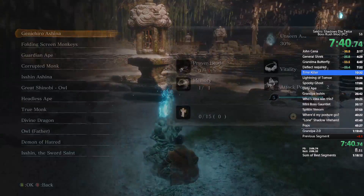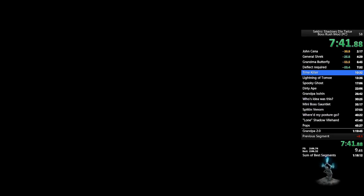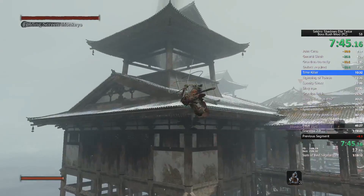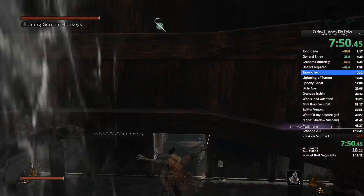There's a very specific strategy for the Folding Screen Monkeys. I've explained it as best I can in my run notes on the pastebin linked in the description, so check that out. I'm not sure I get the right pathing here, though.